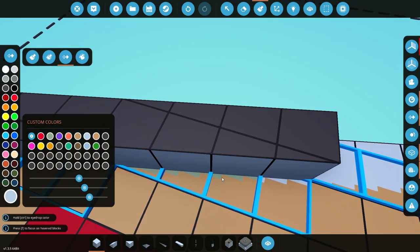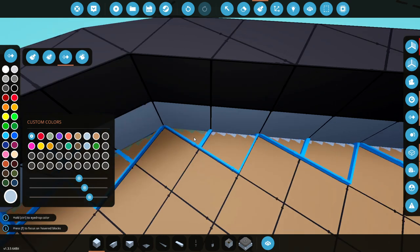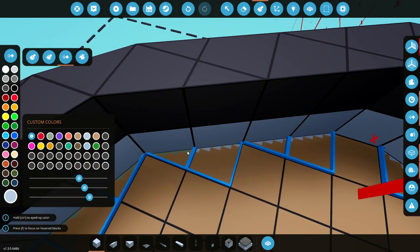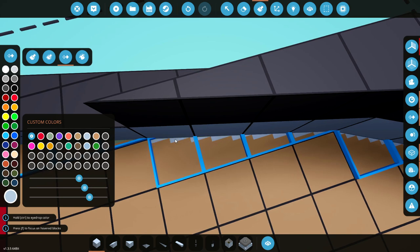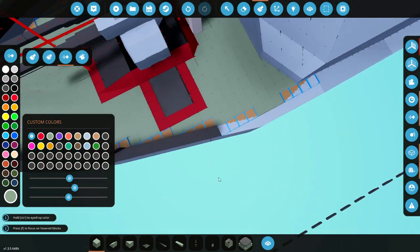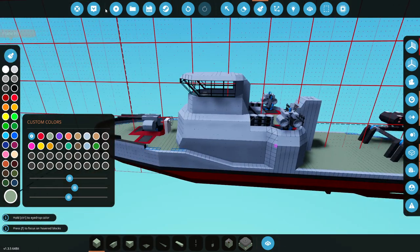We obviously need to do literally every single one of these, which is super annoying because we put these things in expecting them to stay and look pretty. But actually it looks sort of weird on the deck. I'm thinking we change the deck color to green - that might be it. So we might end up changing all of this again, but let me go ahead and fill in all of the rest of these. I'll be back with you once I've painted all these things.